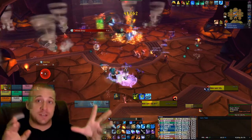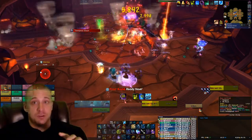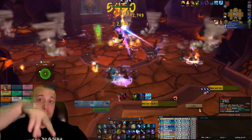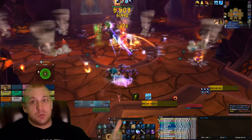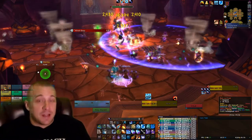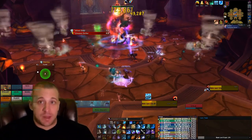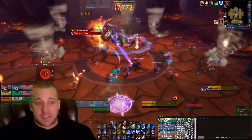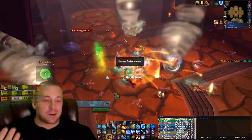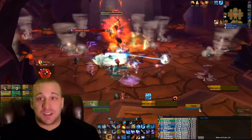Another strategy is to have everybody spread out around the room as close as they can be without being eight yards apart, and when Unseen Strike happens, whoever gets the arrow just doesn't move. Everybody then moves to where that person is. The first strategy — stacking directly on the target — is easier and involves less movement. After that second debuff comes out you can cheat up a little, get everybody on the Unseen Strike, then go right back to your spot.